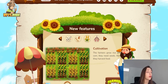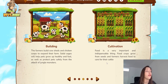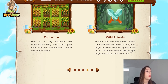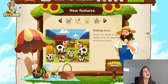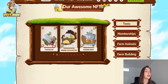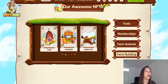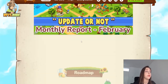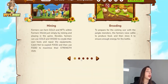In Farmer's World, farmers raise cattle to produce food and store it to ensure enough energy for battle. You can build cow sheds and chicken coops to expand your farm, and cultivate crops from seeds to care for your cattle. There are also wild animals, and you use your pets to fight jungle monsters to receive rewards. New features include raising cows, raising chickens, cultivating, and building. NFTs range from tools, memberships, farm animals, and farm buildings.